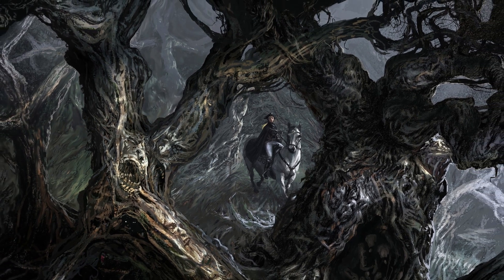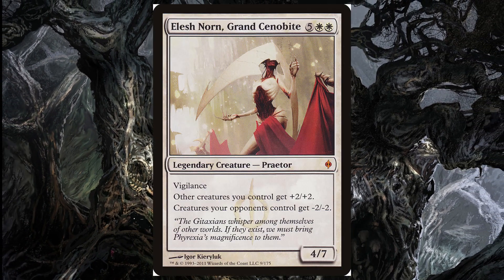Moving on to another situational card — Elesh Norn, Grand Cenobite is a 4/7 with vigilance that gives creatures you control +2/+2 and creatures your opponents control -2/-2. Against mono red, white weenie, or any deck where your opponent has lots of creatures it's really good and just stops them from having any board presence, but in a matchup like storm a 4/7 isn't really going to get you there. It's definitely better against more midrange or aggressive matchups.